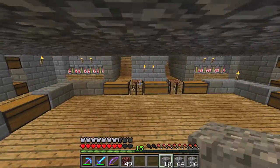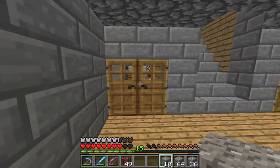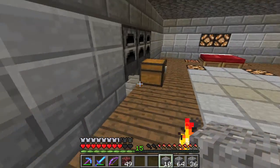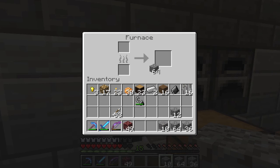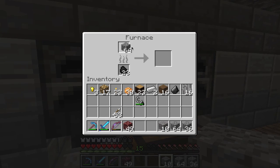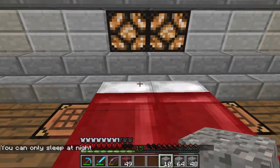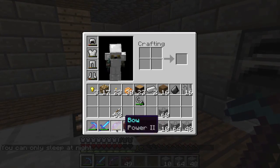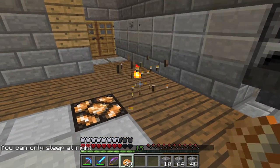Good thing I brought my bow — I almost didn't bring it. Good thing cobblestone also doesn't get destroyed. Let's get some buttons for the doors. We need four stone. Here's our... one, two, three, four. That's coal — it's really coal — one, two, three, four. I know I'm very funny. Let's eat some food. I don't know why there's a torch there.